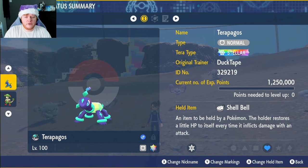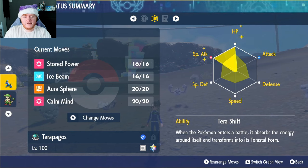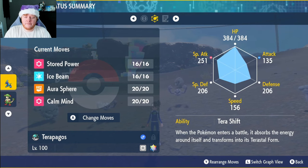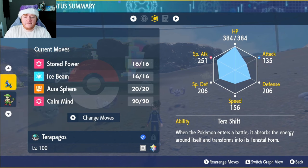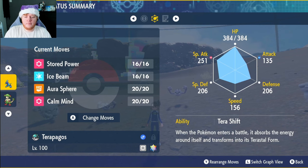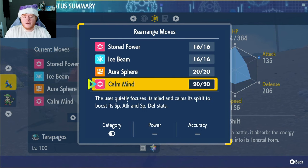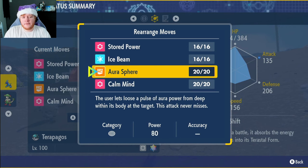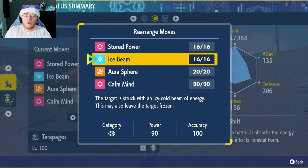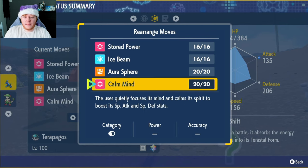I've gone with the Shell Bell to restore health throughout the raid — you can get this from the Levincia daily bro shop. EVs have gone into Special Attack and HP, Modest nature, max IVs in everything except Attack. When you catch your Terapagos it should come with five max IVs. The moveset I've gone with is Stored Power, Ice Beam, Aura Sphere, and Calm Mind. Calm Mind is the best setup move, increasing Special Attack and Special Defense. Aura Sphere is a Fighting-type move super effective against five types, and Ice Beam is super effective against quite a lot of types.